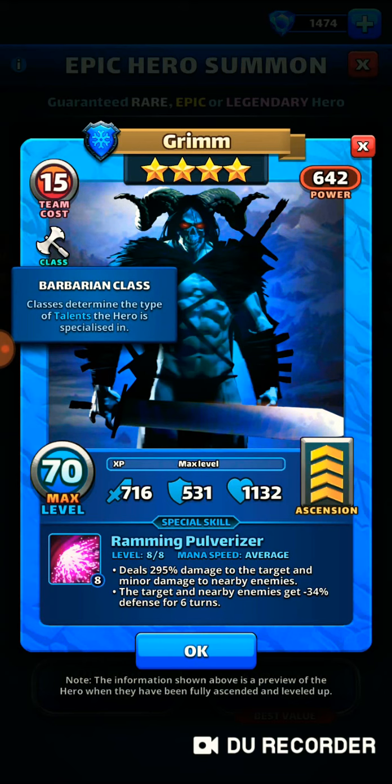He is of the Barbarian class, which means if you max him out and give him some emblems, he's going to get Wound, which is 60% damage over 5 turns.